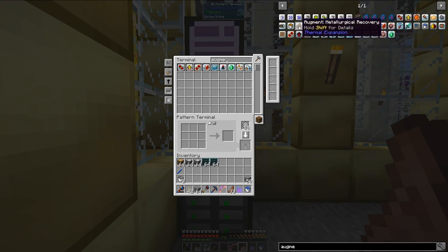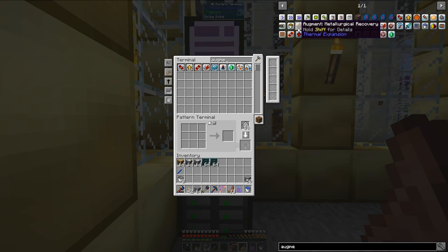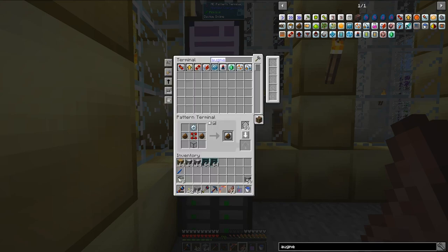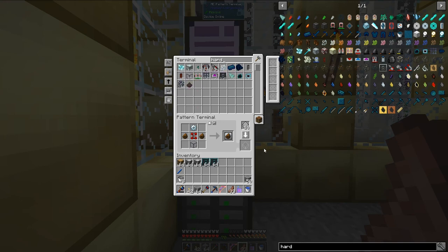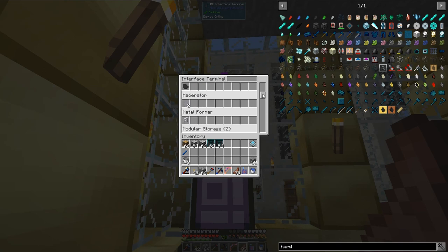I want to make a new augment called metallurgical recovery. What this does is provide a chance to not consume the metallurgical flux — in this case, that would be the cinnabar. The crafting recipe is two rich slag, a redstone servo, a silver gear, and hardened glass. That should not be hard at all to make. Let's see if we have a bunch of hardened glass — we do. I'm going to make a bunch of these.